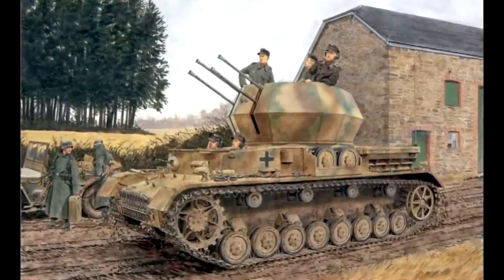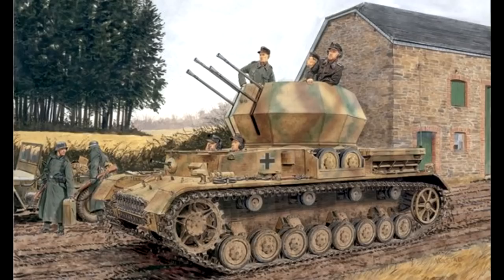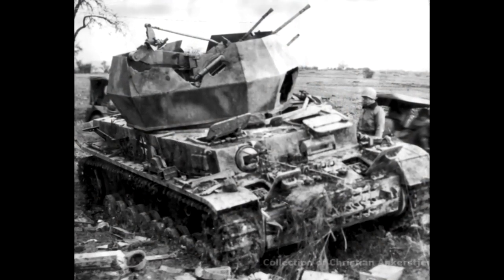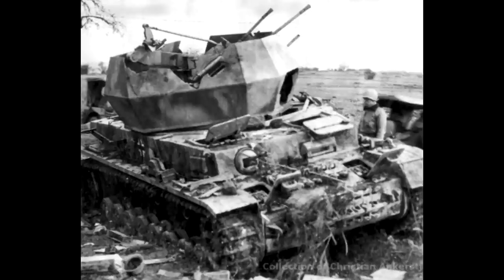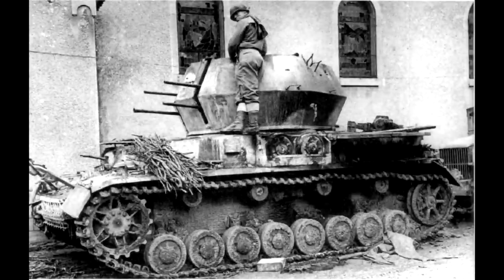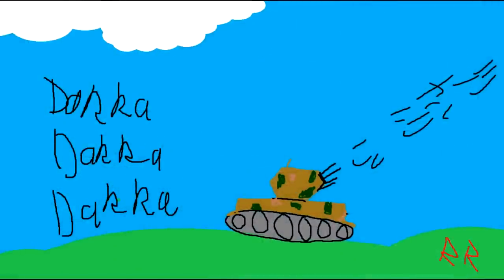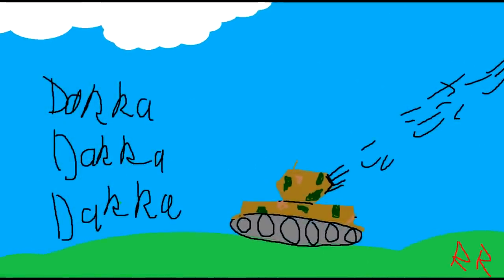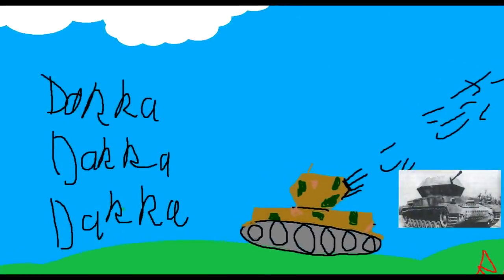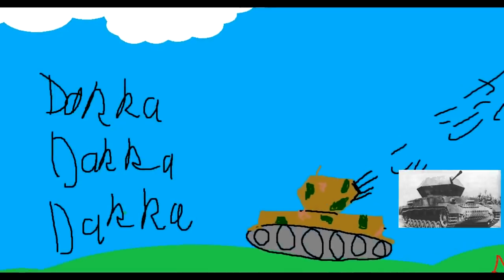In terms of effectiveness, the crew were protected from shrapnel and other small-arms fire. It was a rather decent anti-aircraft weapon — it didn't exactly have the range of larger cannons — but if an enemy plane got in close, they were in for a treat. And also, it could be a rather nice infantry support weapon, because it has four 20mm autocannons. It's rather scary. Because it didn't have the range, and some commanders felt it didn't have enough firepower to deal with planes, they ended up modifying it with a single 37mm cannon called the Ost-Rind, or East-Rind.